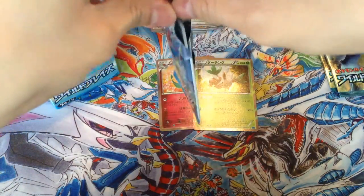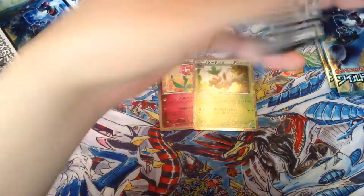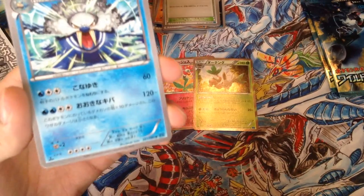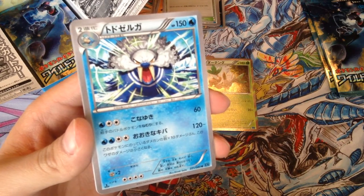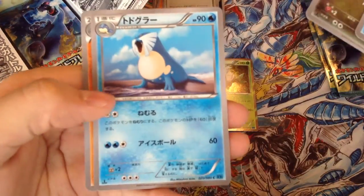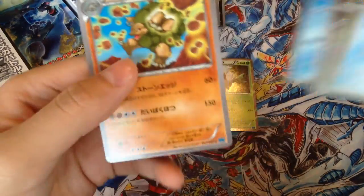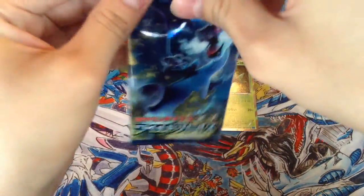Already on five minutes and only three packs in. Fifth pack: we got Feebas — the Gen 3 Magikarp. This one looks really nice. Don't know the name, it's Gen 3 and I'm not that familiar. Walrein looks nice, Clamperl, Jigglypuff, Camerupt and Golem — nice, looks like it's using Rock Smash.